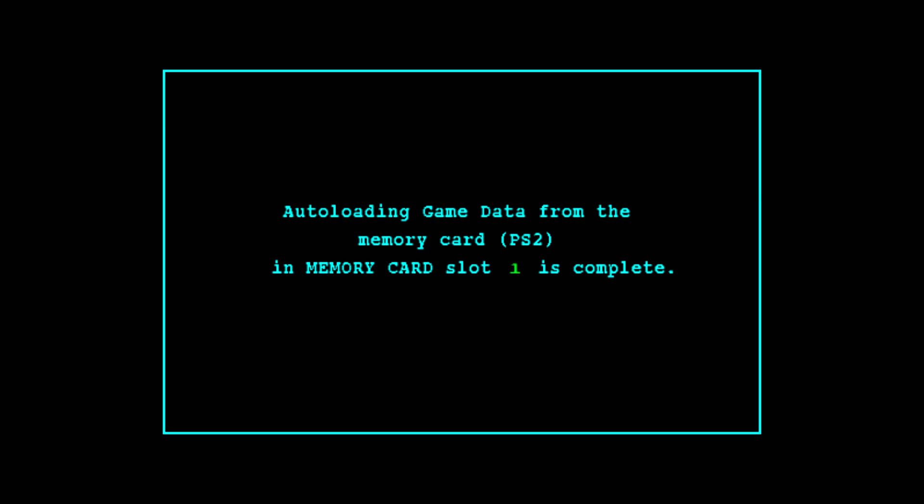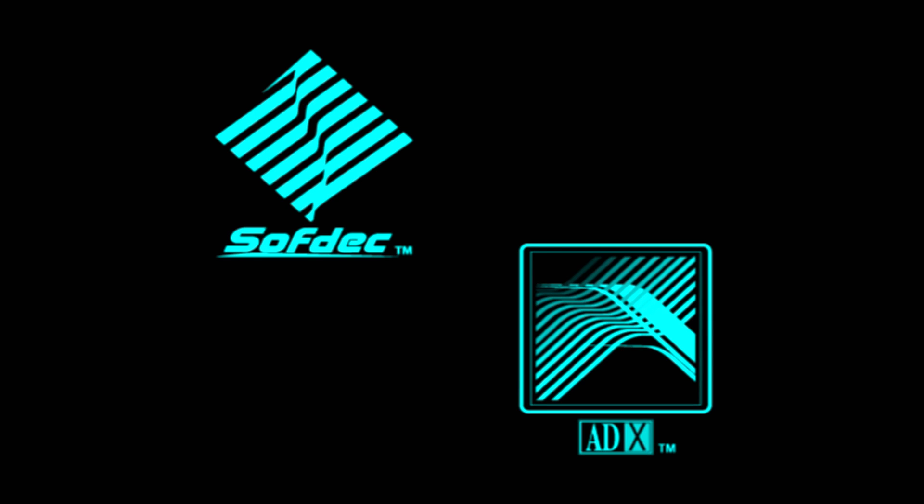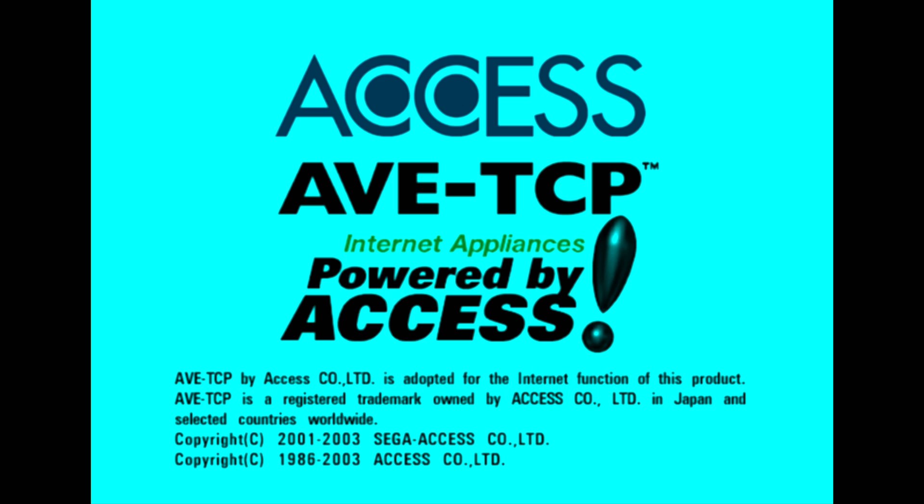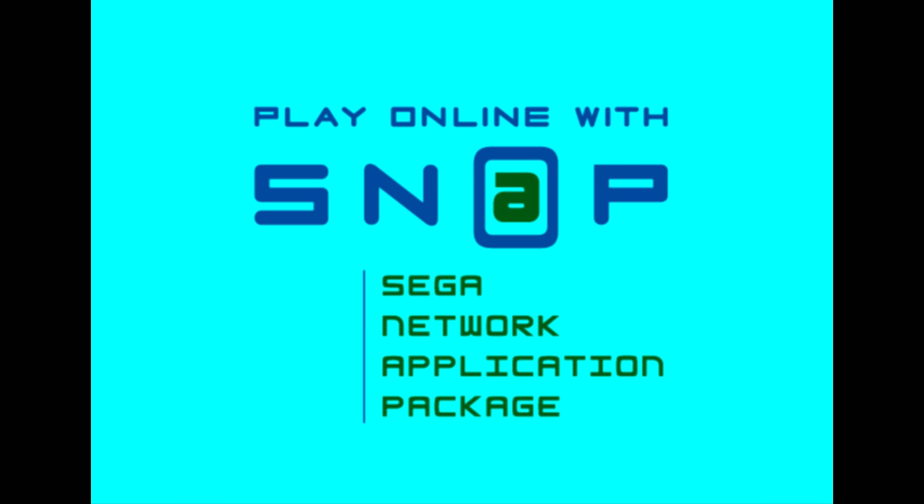This is the latest dev build of Play, the PS2 emulator for Android. And we have blue coloring — it happens on this game, and I'm pretty sure it wasn't like this on PS2.